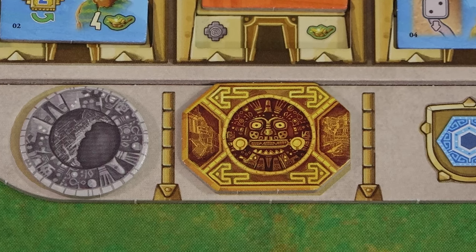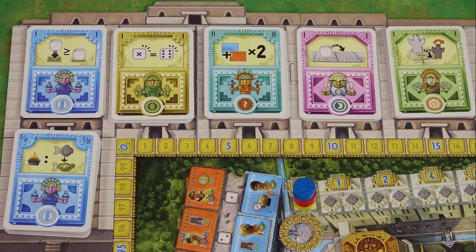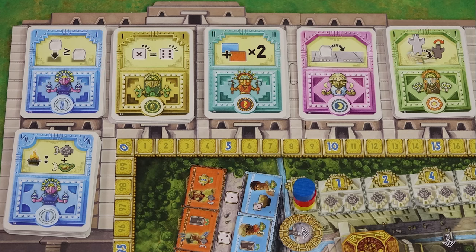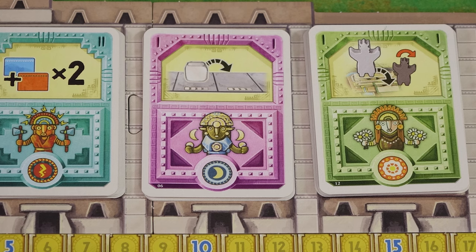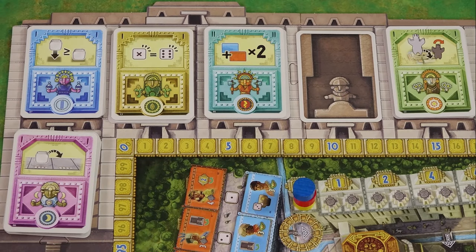Each player also starts the game with 1 Inti medal and can gain more during the game by having the most priests in the temple. You may spend 1 of these medals, removing it from the game, to perform the ability of any of the face up god cards in the display. For example in phase 1 of the game you could spend a medal to perform the ability of a card which allows you to move any die to another action space before taking your turn. The card used is then placed on the discard pile and you flip the next one face up.